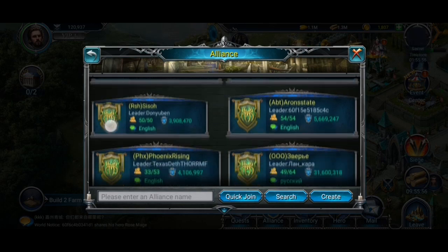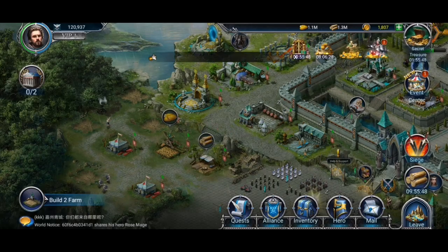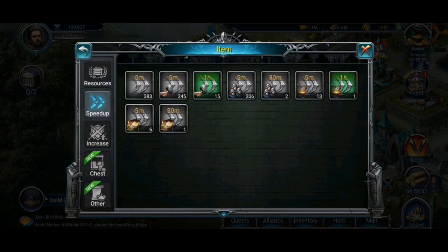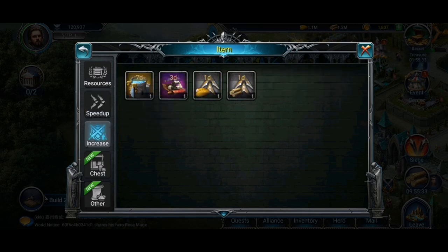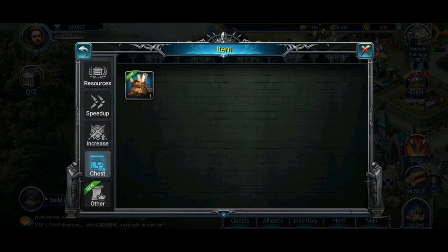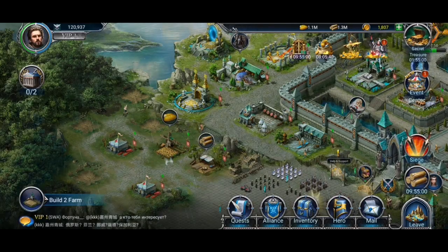There's the alliance — you can apply for one, create one yourself, or be invited. Next is your inventory where you'll see vouchers for resources, VIP level speed-ups for recruitment, production, and research, cosmetics, boosts, chests from the merchant's tent or daily rewards, and others like shots for your beasts or troops, reputation, and teleportation.